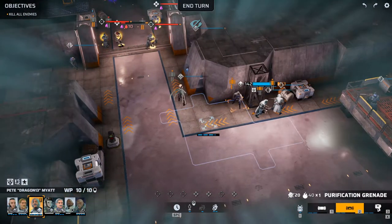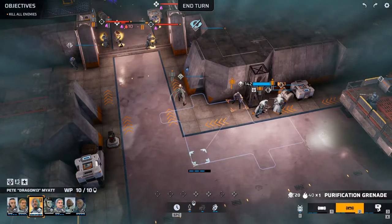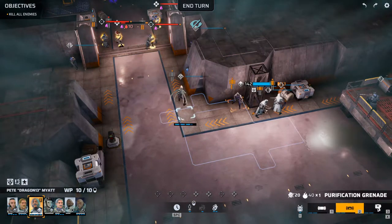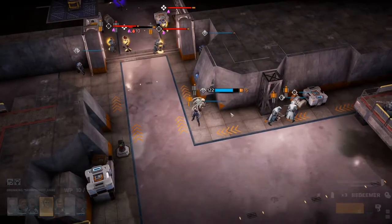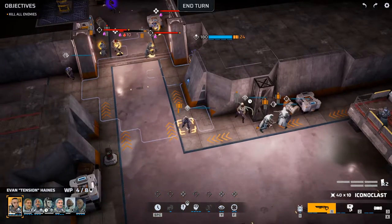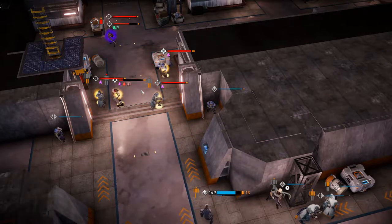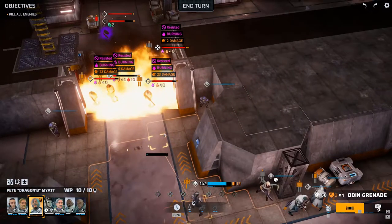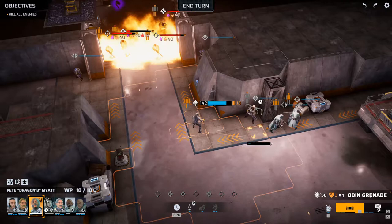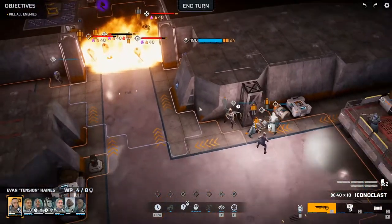You have a purification grenade here - we could put out a decoy, that's actually not half bad. Come out here, you move back into cover - push this purification grenade on these four guys. Beautiful - burning. You need to get into cover somewhere. Let's move over here.